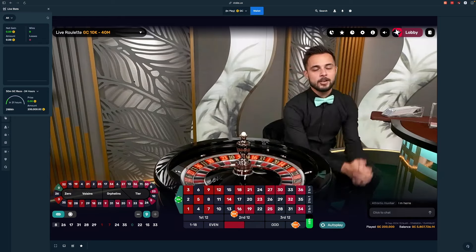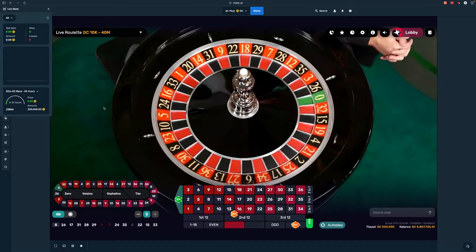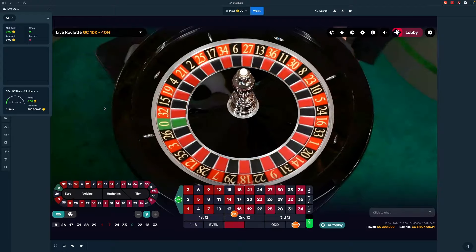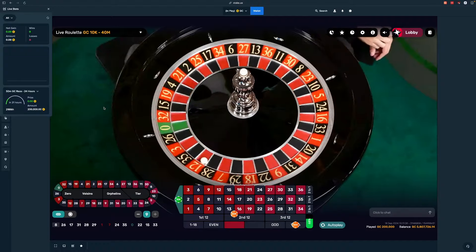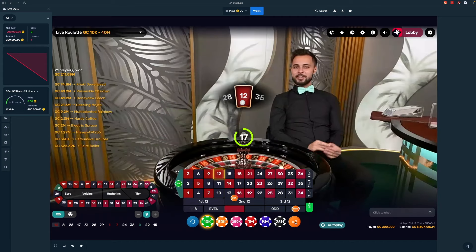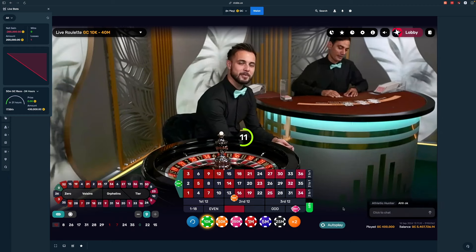As always, stats are up in the top left. We're going to do 10 spins and see how this works out. I'm excited — I've never done this strategy before. I've heard of the James Bond strategy but I don't remember it being like this. That's not a great start. We'll martingale — just simply double that.